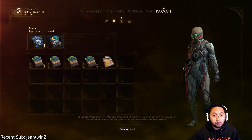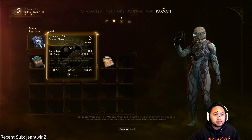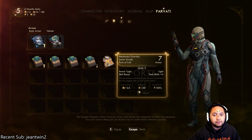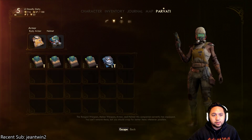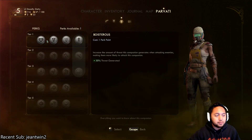As far as armor goes you can do the same thing. I don't really have another helmet to replace it with, but you can see here that the hibernation suit is at 3 armor whereas I have a mechanics overall junior grade at 7 armor, so I just switched that out and now my companion is much better.